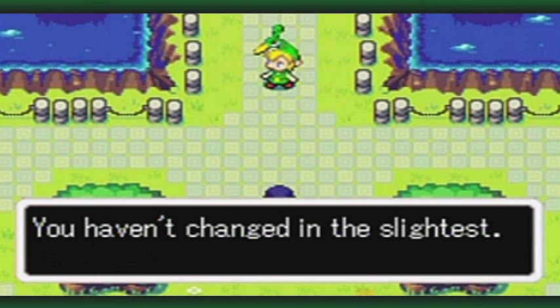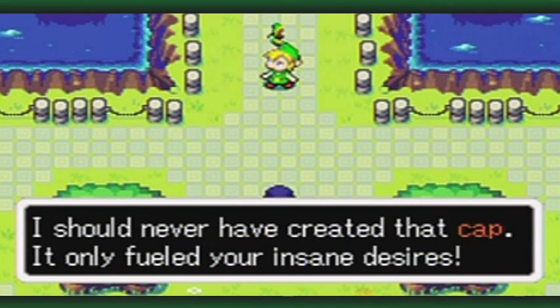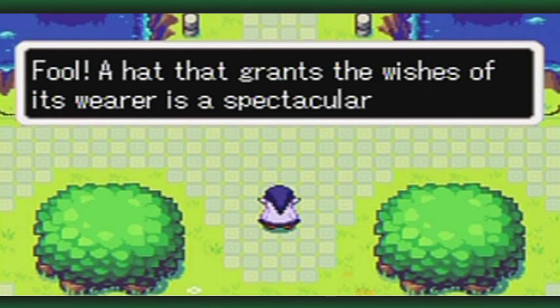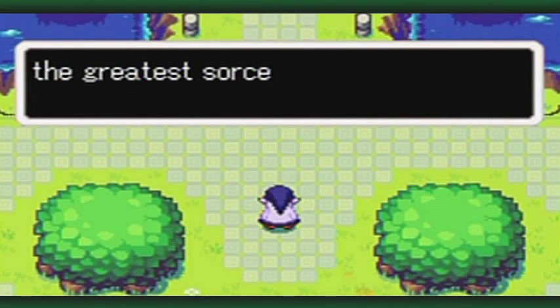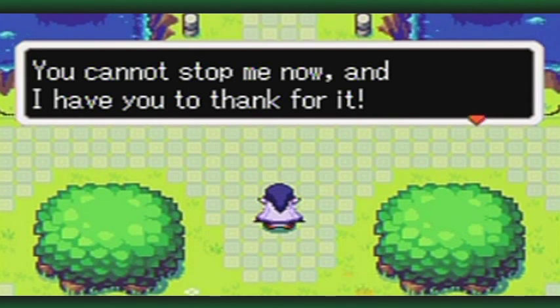You haven't changed in the slightest. I should never have created that cap. It only fueled your insane desires. Fool! A hat that grants the wishes of its wearer is a spectacular creation. Thanks to you, I have gone from being a meek, minuscule nothing to the greatest sorcerer alive. You cannot stop me now. And I have you to thank for it.